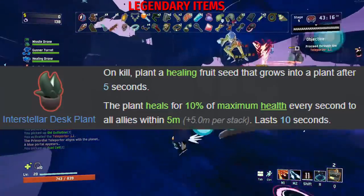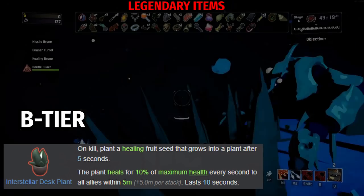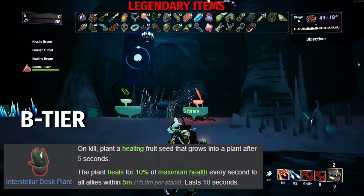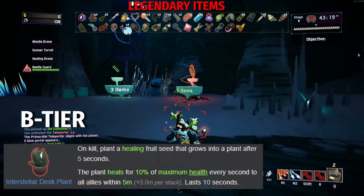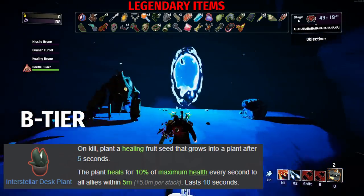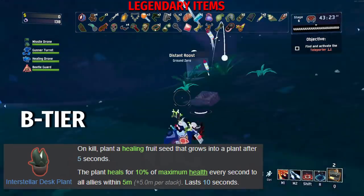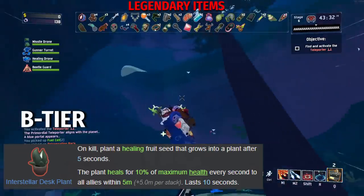Now we have the Interstellar Desk Plant. One of the worst legendary items previously is now not a bad item anymore. On kill, plant a healing fruit seed that grows into a plant after 5 seconds. After this 5 seconds, the plant heals for 10% of maximum health every second to allies within 5 meters plus 5 meters per stack, lasting for 10 seconds. I think this used to be inferior to Bustling Fungus in basically every way — it takes 5 seconds for the plant to grow versus Bustling Fungus's 2 seconds, and it used to only heal 5%. Now that it heals 10% of your maximum health every second, that's a drastic improvement. The radius also doubled from 2.5 to 5 meters. I used to groan every time I saw the IDS, but now with basically doubled effectiveness, it's a B tier item — a free Bustling Fungus every time you kill something.